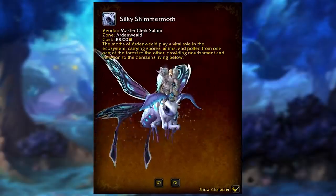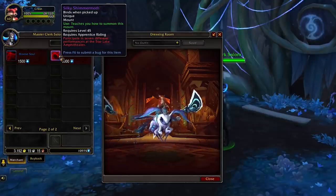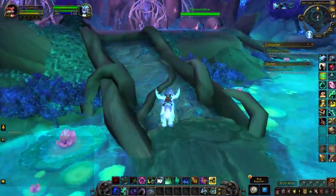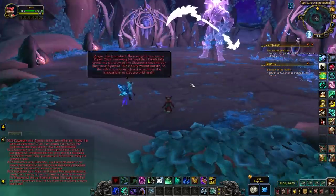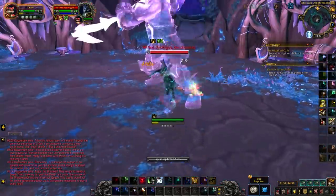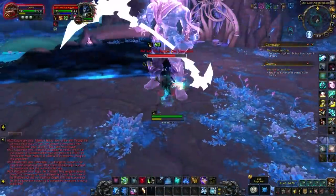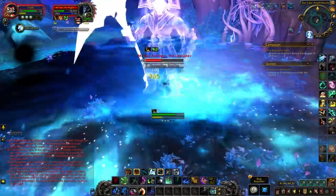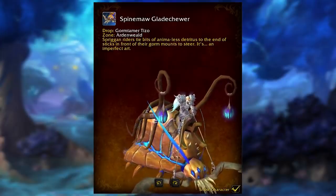The next mount is the Silky Shimmer Moth. This is a purchased mount costing 5,000 anima, but you need a friend in the Night Fae covenant as a prerequisite. Have your Night Fae friend channel their anima conductor to the Star Lake Amphitheater, then head there and complete the event. There are seven different encounters in the amphitheater — complete them all. Once done, purchase the mount from Master Clerk Salon, located right in the Star Lake Amphitheater, for 5,000 anima.